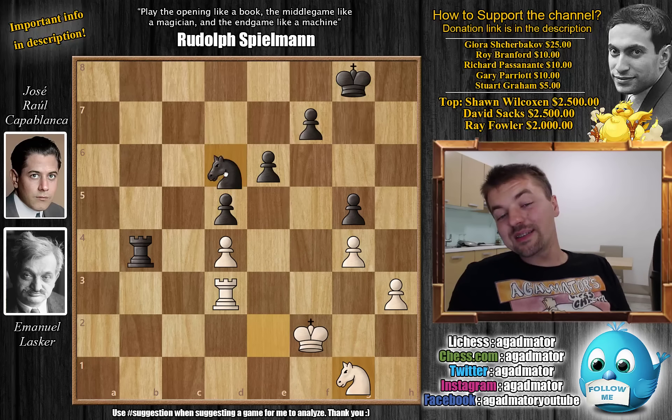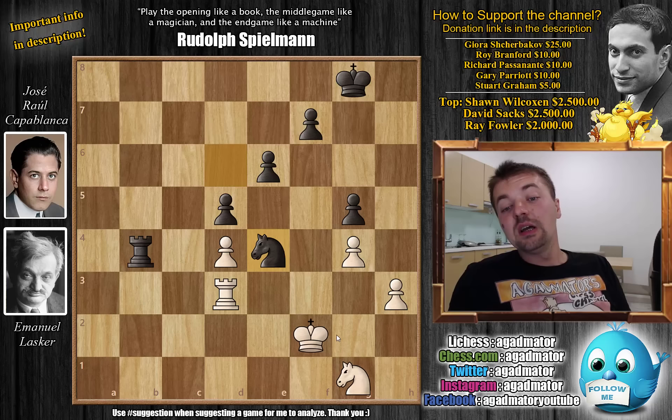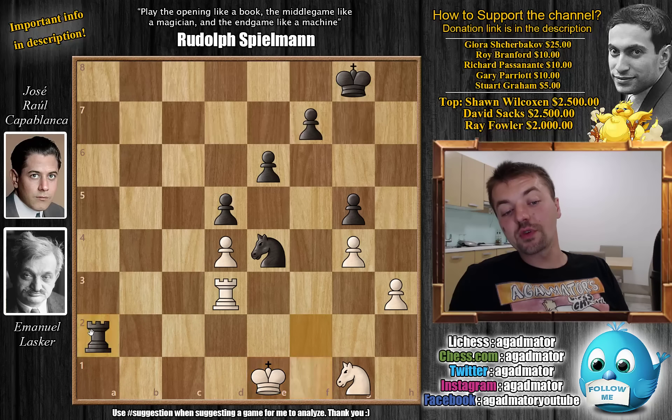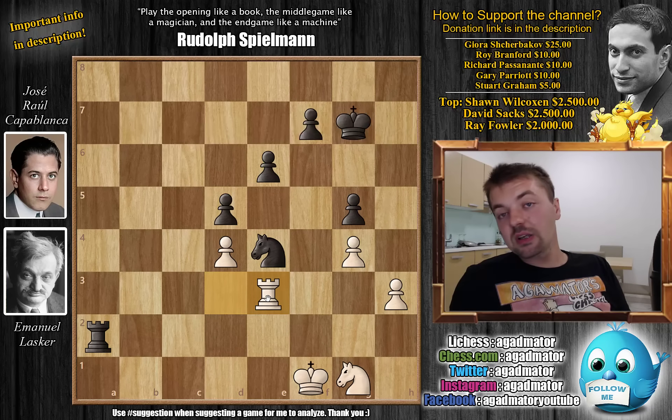Now g5 by Capablanca, with g4 pushing the knight back, knight to h6, and now knight to g1. And here knight to e4 with check — an excellent square for the knight, very unlikely white will be able to kick it away. King to f1, and now rook to b1 check by Capablanca, king to g1, now rook b2 check, king f1, and now rook to f2 check. With king to e1, now remaneuvering the rook over to a2, threatening rook a1 check to pick up the knight, as the dark knight is covering the f2 square. So king back to f1.